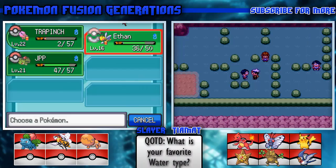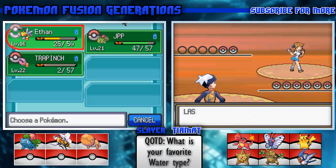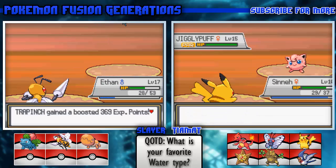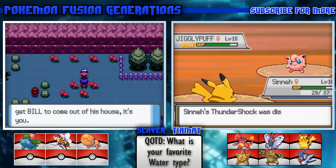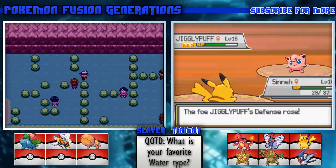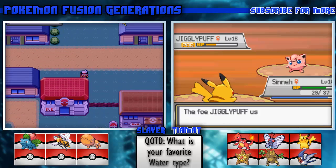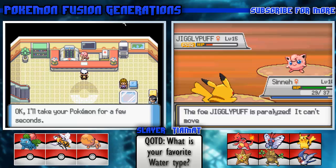How did that not kill? It got to one HP - should have killed. Go Pikachu! Don't disable me - fine, I'll Quick Attack you. Oh my god, stop disabling Thundershock! Freaking Jigglypuff.